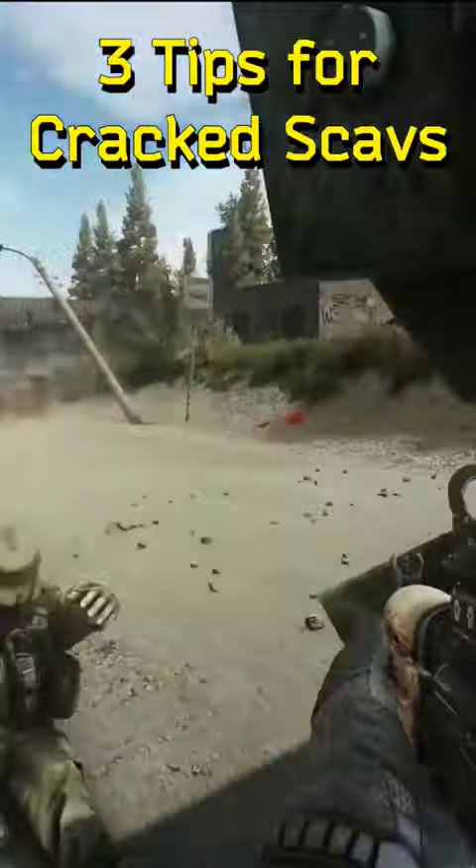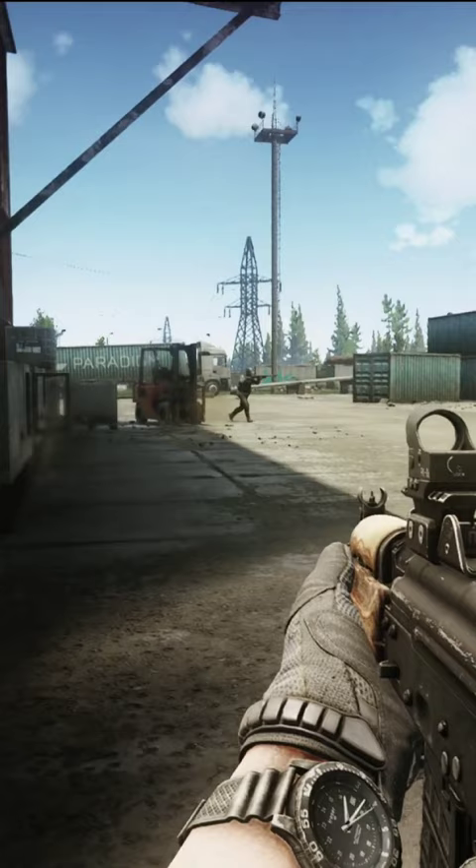Here are three tips for fighting cracked scabs. Number one: never re-peek the same angle. Scabs' aimbot has been turned up, so if you fire at a scab and then peek the same angle, you're more than likely going to get shot in the head.